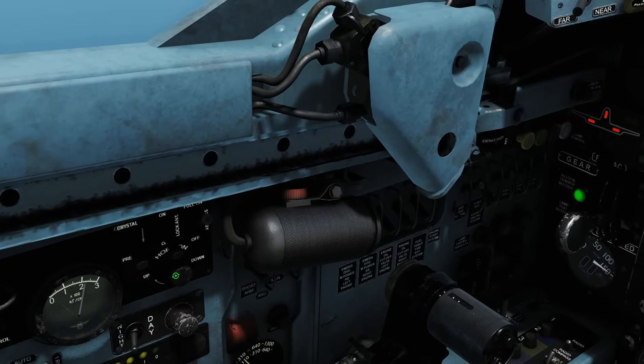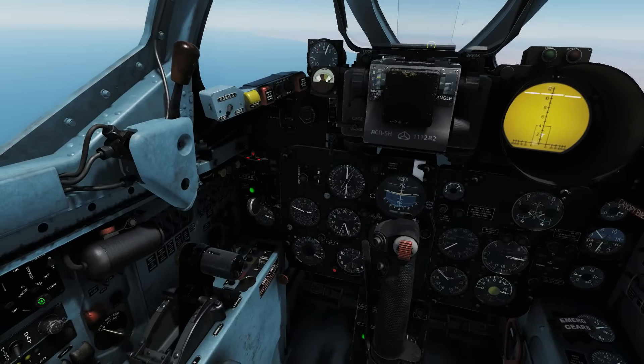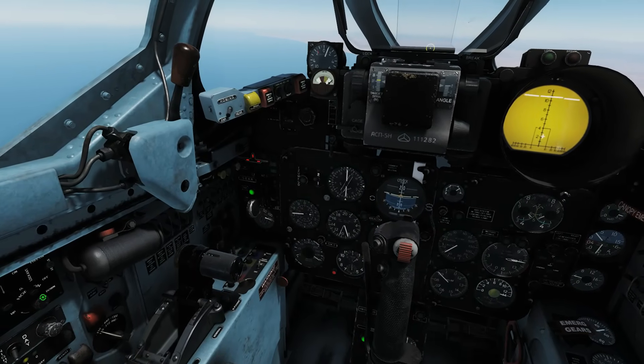With this knob here we can move and adjust the artificial horizon position so it does not conflict with targets. You can see that moves it up and down.